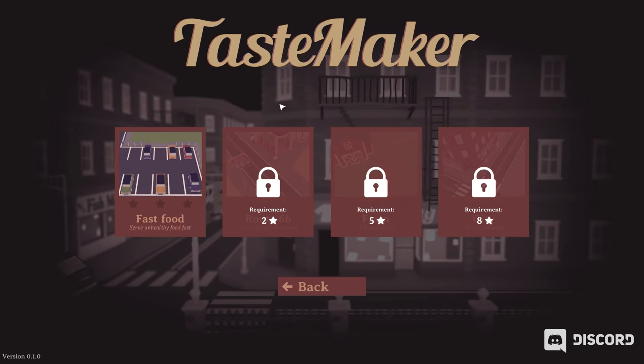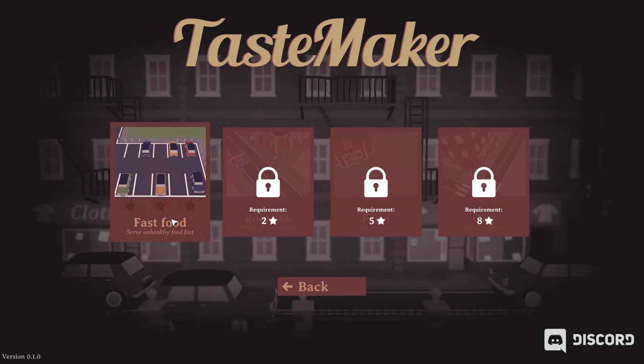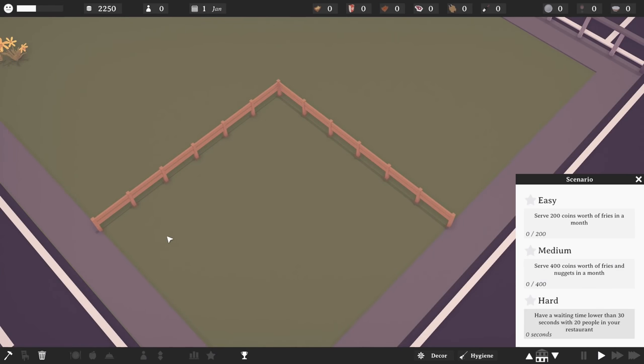There are four scenarios, unlocked by getting various stars. The first one is fast food — we need to serve unhealthy food fast. Serve 200 coins worth of fries in a month, 400 coins worth of fries and nuggets in a month, and have a waiting time lower than 30 seconds with 20 people in your restaurant. Wow.